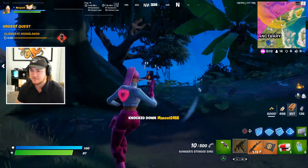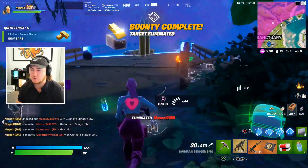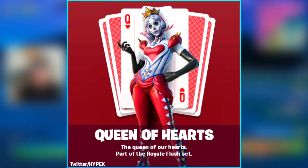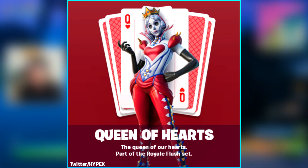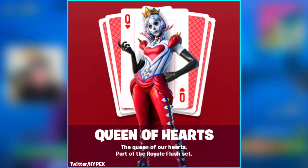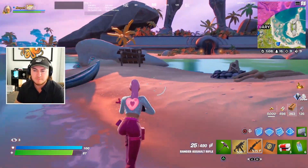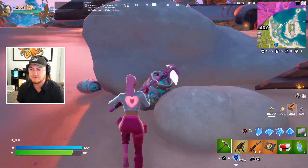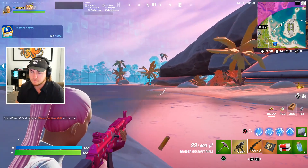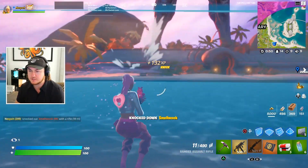The skin data miners found in the Fortnite files is called the Queen of Hearts skin. It has its own custom background with a Queen of Hearts playing card, which is pretty cool. This will be a special skin for the Valentine's Day event. There might also be a male counterpart and a full bundle coming to the item shop as well, which is super exciting.